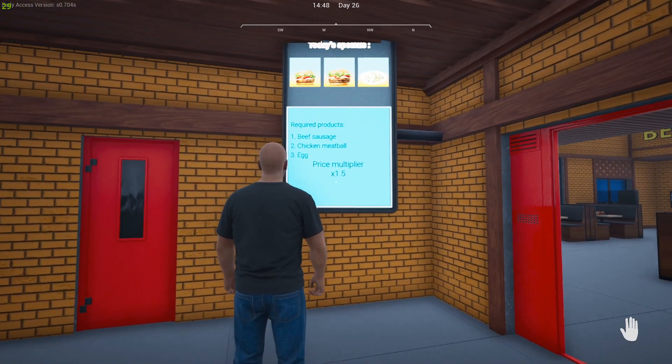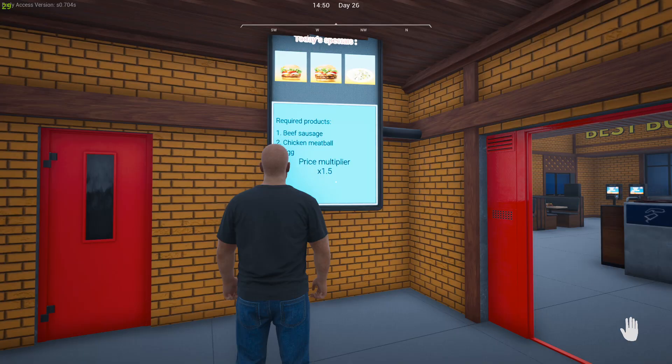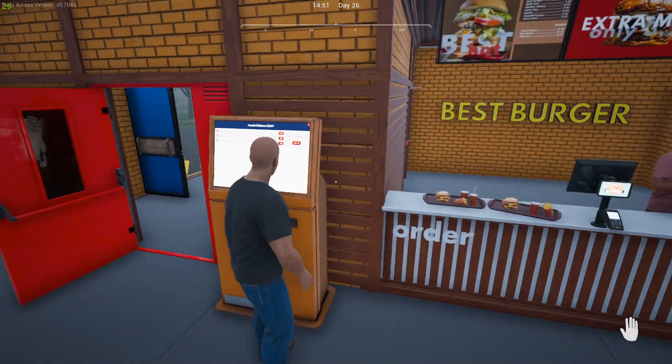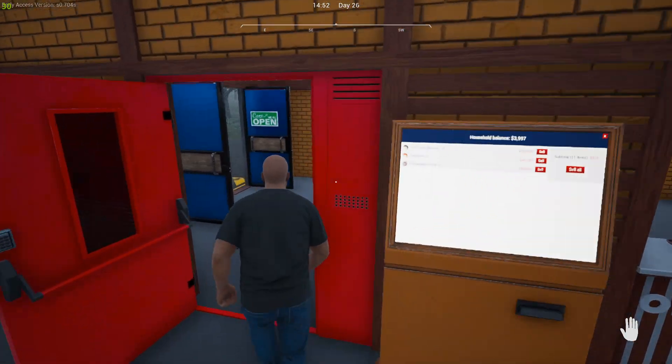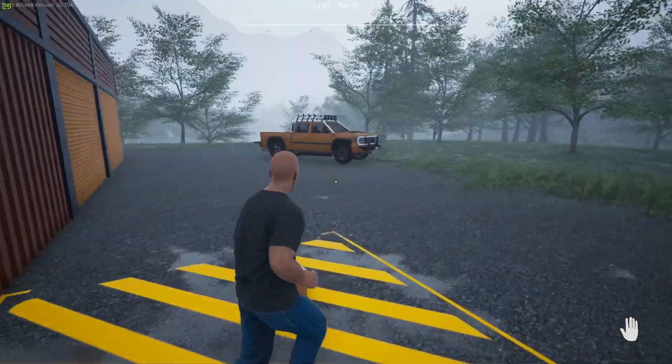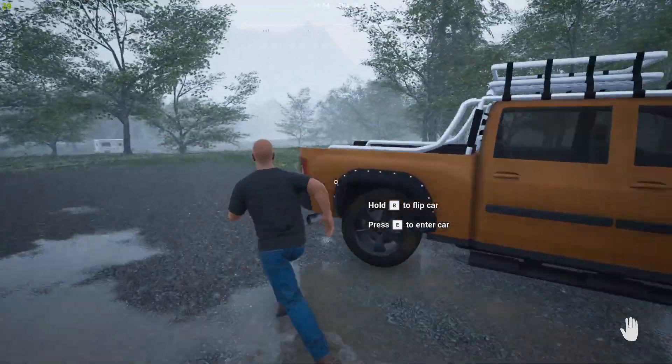Let's see what we've got on the market — beef sausage, chicken meatball, and egg at a 1.5 multiplier, which does us no good at all. Our stuff would only sell for about $9.75 at the current rate.